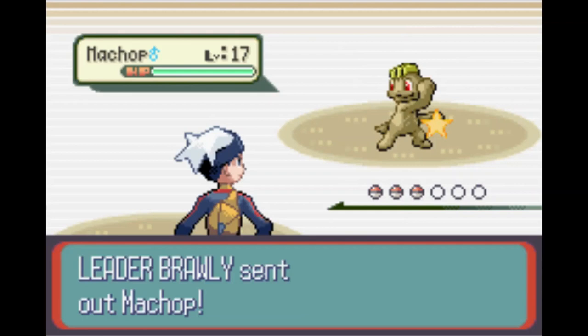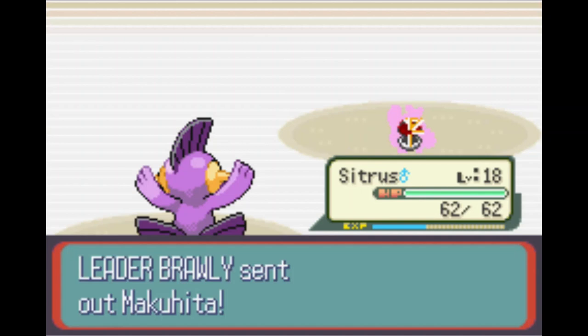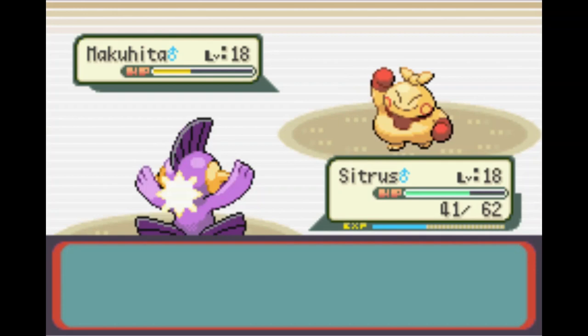We've got our starter Citrus out in the front lines with a STAB Mud Shot, doing massive damage. He drops back with a Bulk Up, getting that defense and attack up. But we come in with another Mud Shot and take down Brawly's first Pokemon. That leads to the second and last Pokemon — Makuhita comes down at level 18, takes the Mud Shot not very well, but drops back with Arm Thrust going for the 5-hit, maybe some crits. He does get the 5-hit, no crits thankfully, and we hold on at right around half HP. One more Mud Shot and we take down Brawly. That is two Gym Badges.